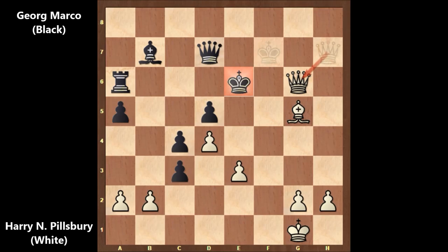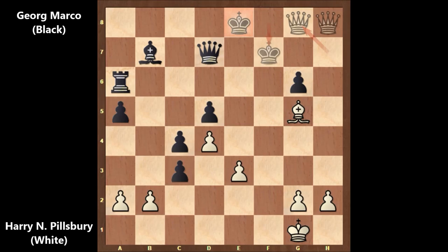Let's say king to e8 — is it defending the queen? No, because of queen to g8 checkmate. That was defending the queen but not the king. So this is why, after queen to h7, Marco desperately played king to f8, and then Pillsbury captured the queen: queen takes on d7.